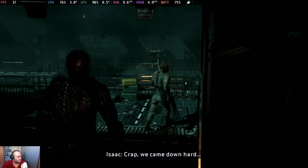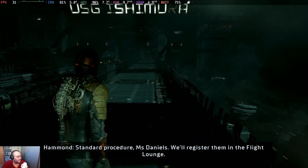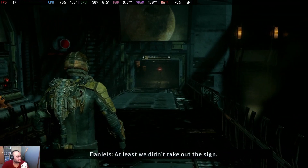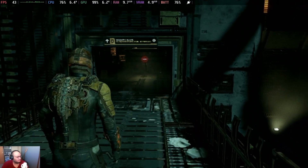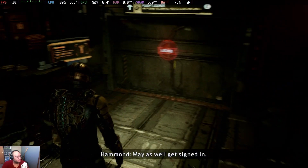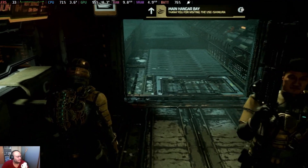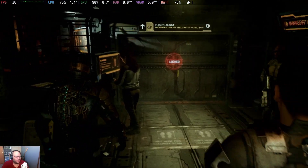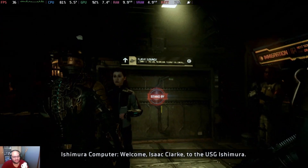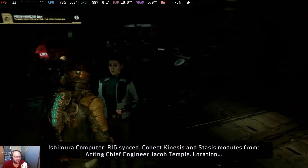This is Dead Space Remake running on Steam Deck. You can see we're at around that 30fps mark — high 20s, low 30s, mid 30s right here. Not bad. It just shot up to 40fps. It's actually a little bit better than I remember it being when I played it on Steam Deck. Though once it goes mid-40s and shoots back down to 30, that's going to be noticeable judder.